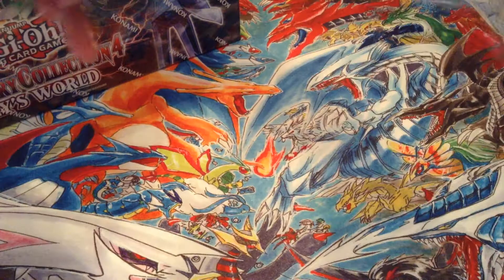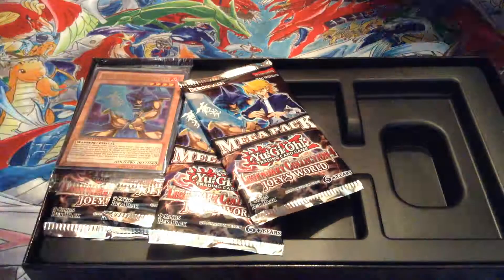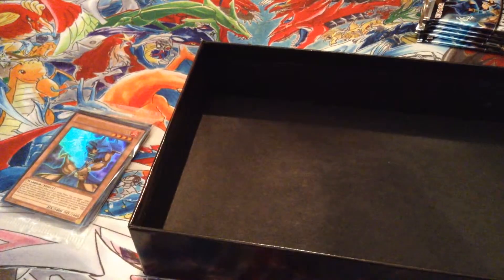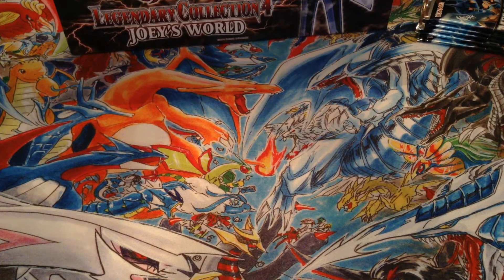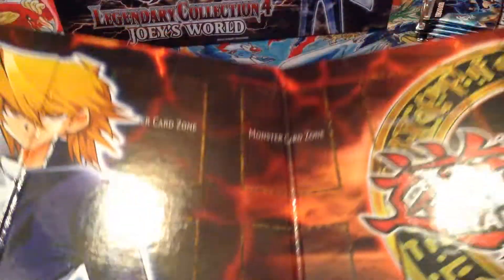Let's get this open. So here's the box — looks cool, it's all nice cardboard. Here are the five mega packs and the game board. The game board shows Joey in the front, and then the other side is Harpy's Phoenix Formation. It's a pretty cool game board.